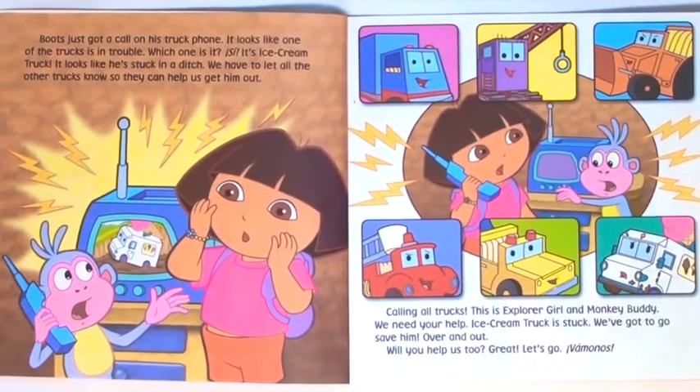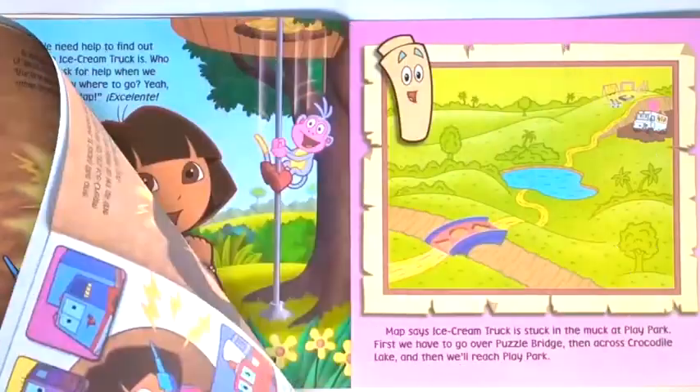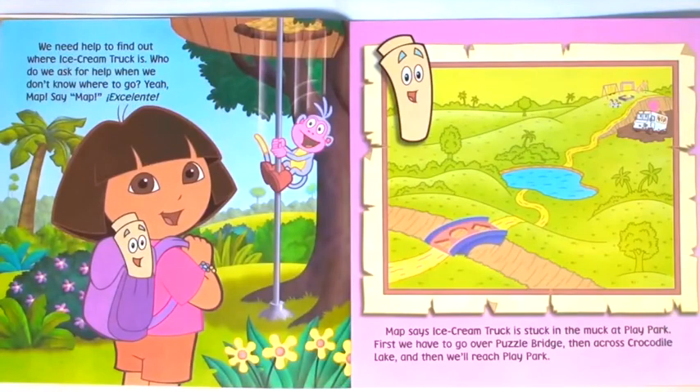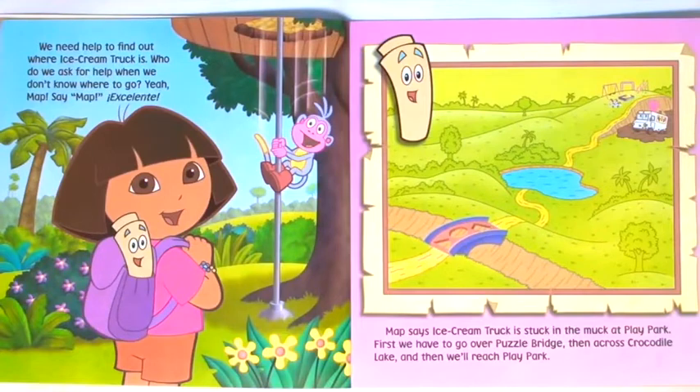Will you help us too? Great. Let's go. Vamanos. We need help to find out where Ice Cream Truck is. Who do we ask for help when we don't know where to go? Map. Say Map. Excelente. Map says Ice Cream Truck is stuck in the muck at Play Park. First we have to go over Puzzle Bridge, then across Crocodile Lake, and then we'll reach Play Park.